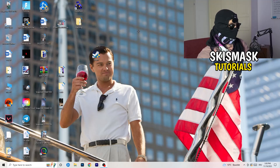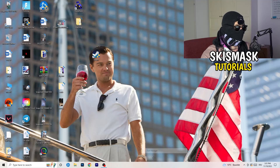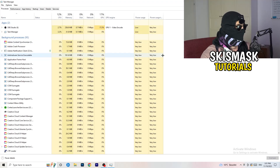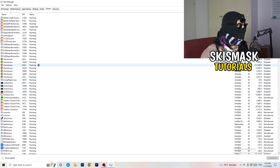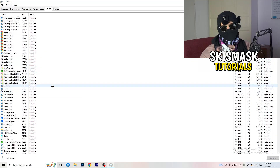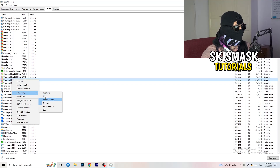Next, right-click your taskbar at the bottom of your screen and open Task Manager. Navigate to the Details tab in the top left. Find your game or launcher process, right-click it, go to 'Set Priority', and choose either Above Normal or High — check which one works better for your PC. Try both and then attempt to start your game.